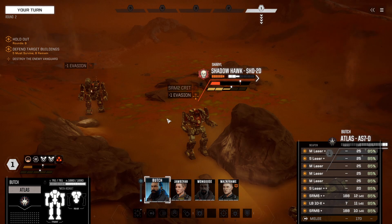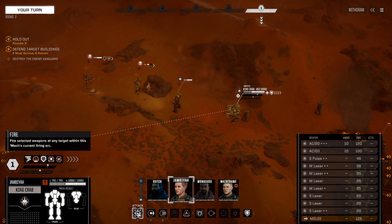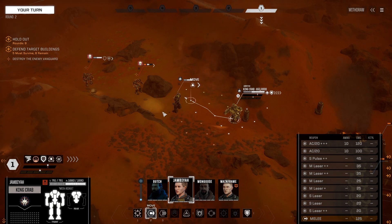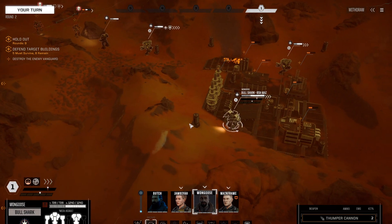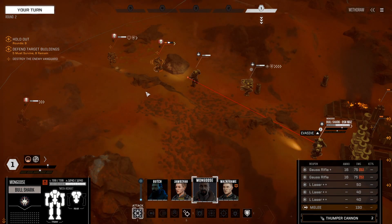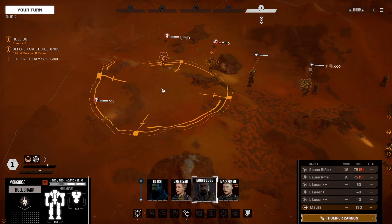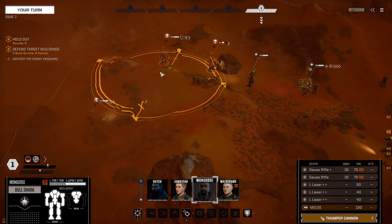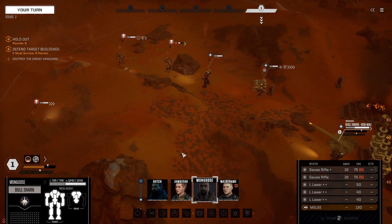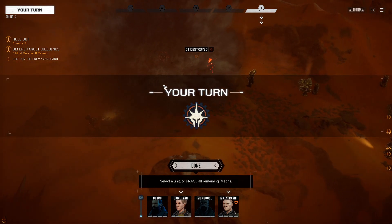Very close to it. Target's taken a critical hit — nine HP there. The King Crab doesn't have LOS past the Atlas, unfortunately. So the King Crab would have to step forward over here. We could move the Bullshark forward. The Bullshark only has LOS on the Shadowhawk — that's fine. We can drop a Thumper here. Unfortunately the Catapult isn't quite in range, so we'll just drop it here. This should finish off the Shadowhawk. Fire downrange — as well as doing a sizable chunk of damage to the Thunderbolt. Very nice.